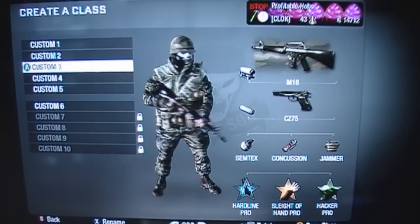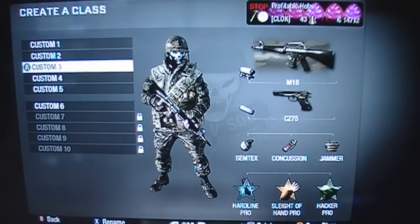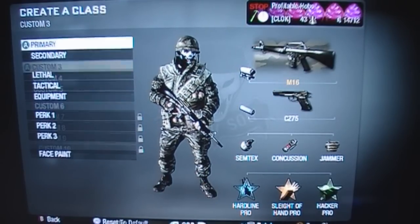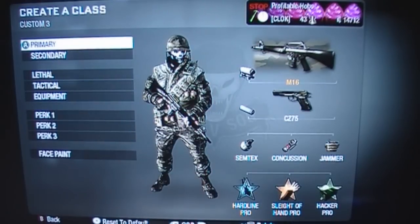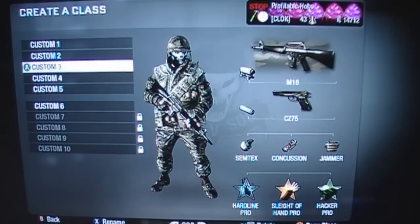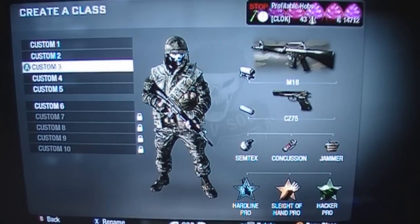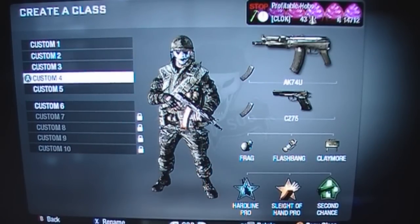I try and use a different gun every Prestige, so this Prestige I want to use my M16. Again with the CZ75 — we've got a Reflex Sight, something different. We've got the Semtex, Concussion, and the Jammer, which is absolutely awesome. Hardline Pro, Sleight of Hand Pro, Hacker Pro — they're pretty much the only perks that I use.